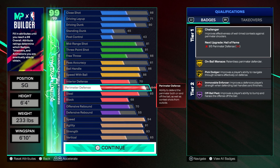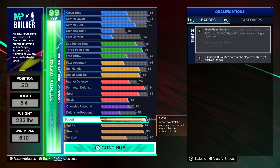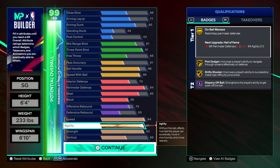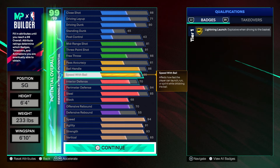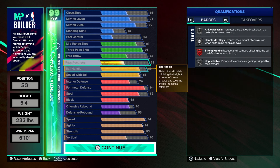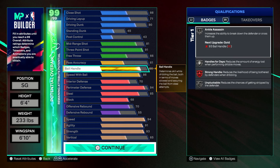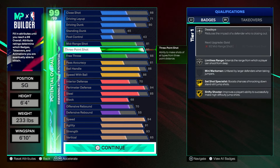This is obviously gonna make it a lot easier to get stops on the ones. You guys also get high flying denier. With your speed, you get a ton of other good badges as well. The strong handle and the movable enforcer are just so good. If you put five cat breakers on your perimeter defense, you guys will have all legend badges. 95 perimeter defense will give you guys a Hall of Fame challenger. You can use the other cap breakers on ball handle to get a 92 ball handle so you can get Trae Young. Your driving dunk, go 80.